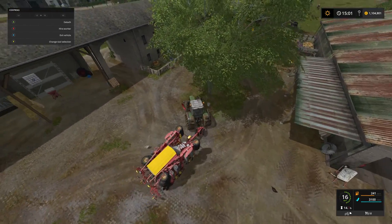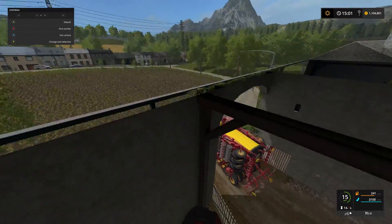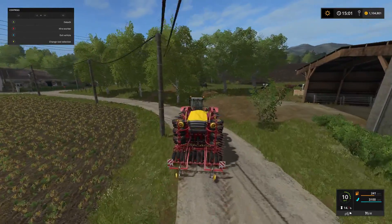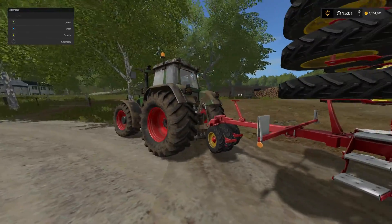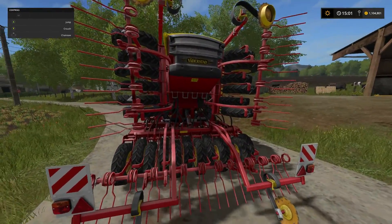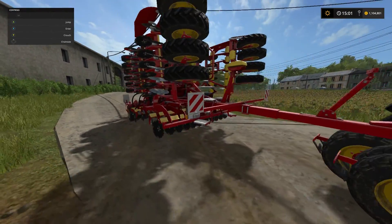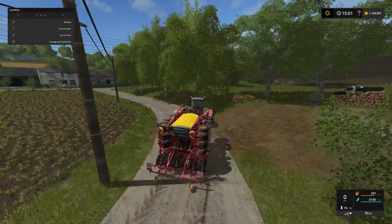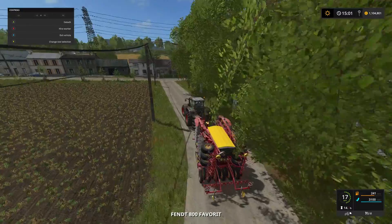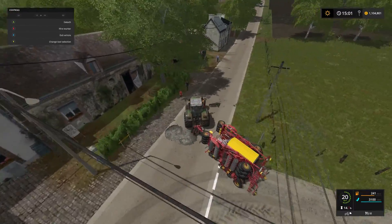We are in the Fendt 824 and we have got the Vaderstad Rapid - A600S, is it? I can't think now. I know it is the Vaderstad Rapid. I am pretty sure it is the A600S. It is definitely the Vaderstad and it is definitely the Rapid.